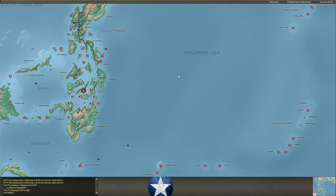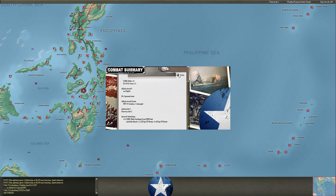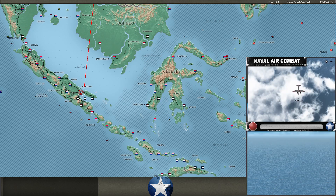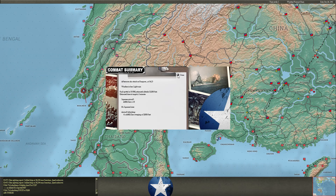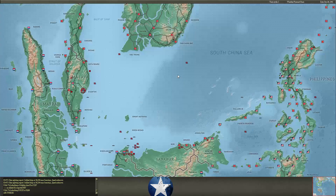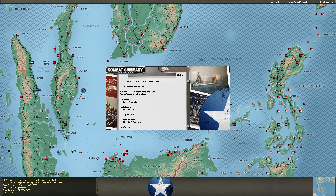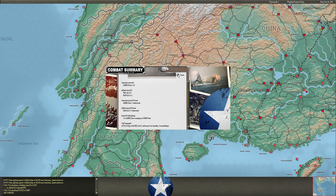Our normal bombing of Cebu. Bettys are well escorted coming into Wake — we take out one of those Wildcats. Bettys going after planes or ships at Surabaya — interestingly no CAP at Surabaya. Bettys going after some PT boats, not going to do much damage, using bombs as they're just out of torpedo range. Catalinas go after this task force again but miss because of my CAP. Oscars handle these Blenheims, no problem. A little more sweeping over Pegu — lose a Zero, take out a Buffalo, not a good trade.